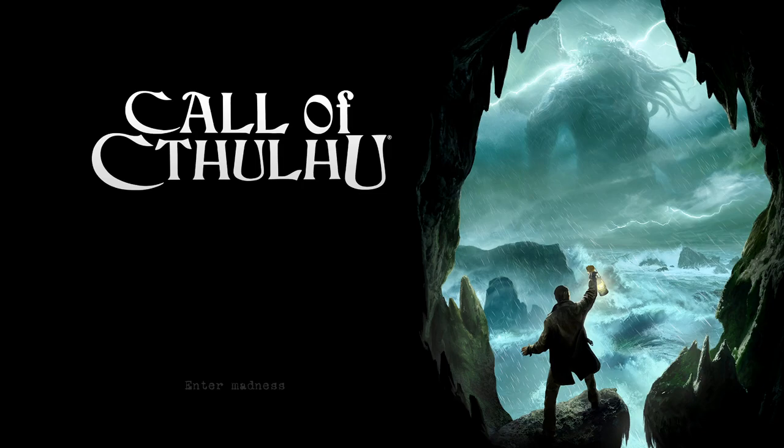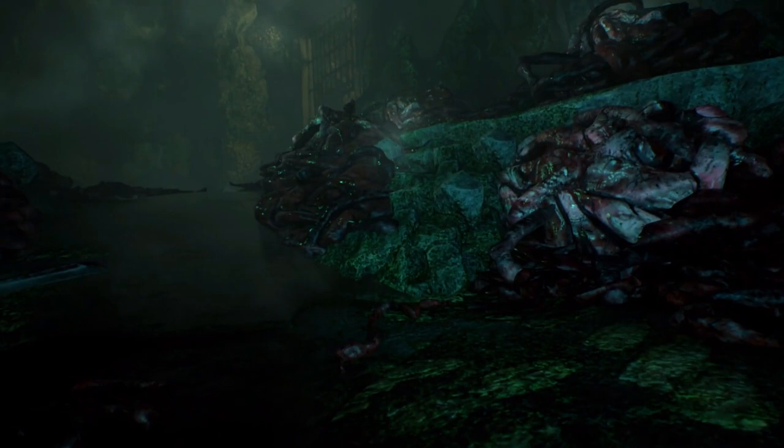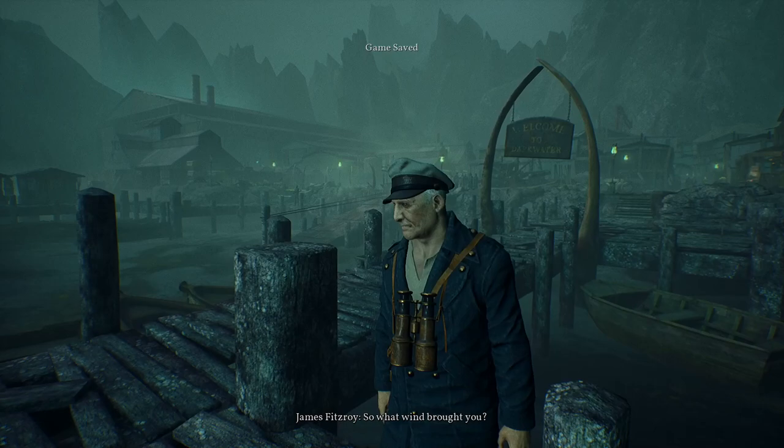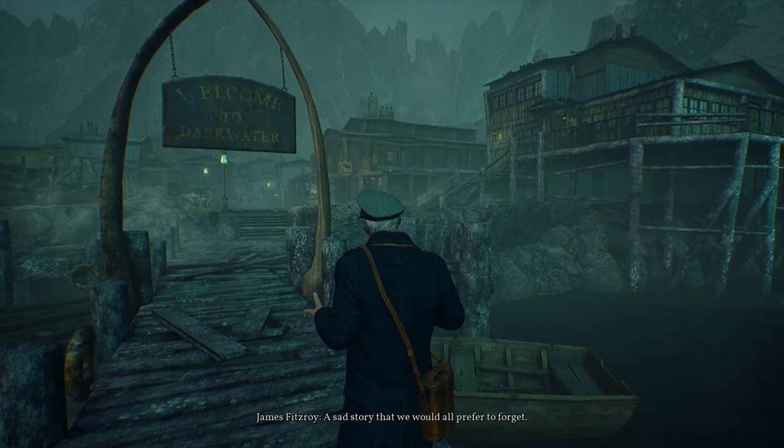Call of Cthulhu is an RPG developed by Cyanide Studio, released in 2018. It's inspired by the H.P. Lovecraft story of the same name, as well as featuring elements of the Call of Cthulhu tabletop RPG. You take control of Edward Pierce, a private investigator in 1920s Boston. A man enters your office with a strange painting and a story about his mentally unstable daughter being blamed for the deaths of herself, her husband, and their child. The story follows the typical Lovecraftian beats — complete with an alcoholic detective, sailors telling stories of odd omens, strange visions of a tentacled beast, and a dreary and menacing setting. So far it's nothing too amazing or new for fans of Lovecraft, but it's got all the right plot hooks to keep you invested.